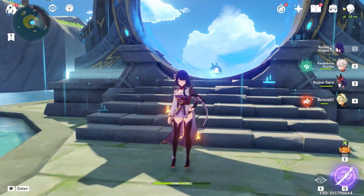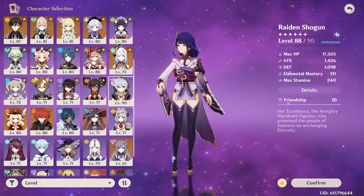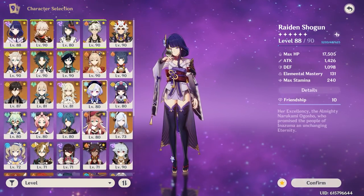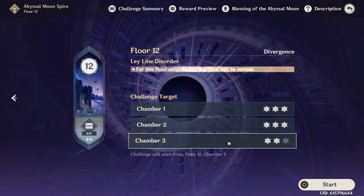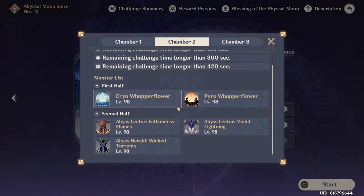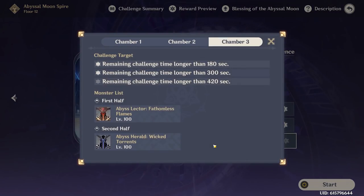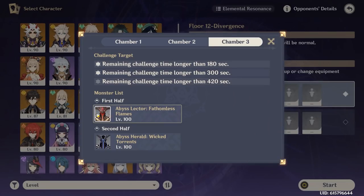Let's get into the most important thing, which is characters. Let's check the Spiral Abyss first. For the first two floors, all you need to do is defeat the enemies — you don't even need three stars. You just want some sort of Hydro comp on the top to take down the Abyss Lector, and then some sort of Overloaded or Vaporize team on the bottom to take down the Abyss Herald.